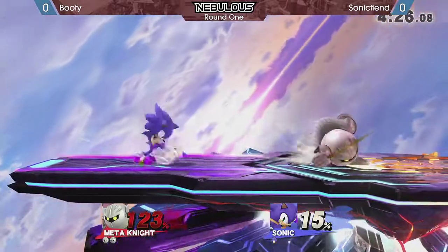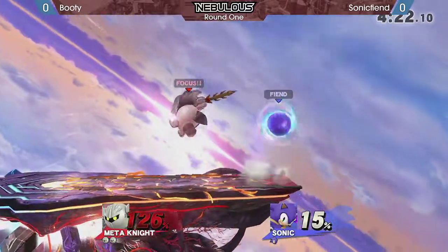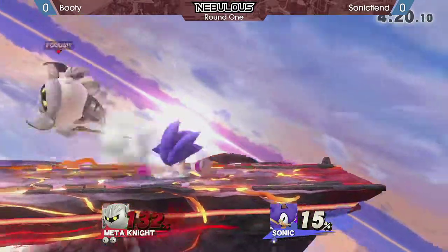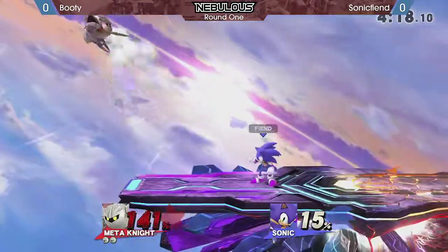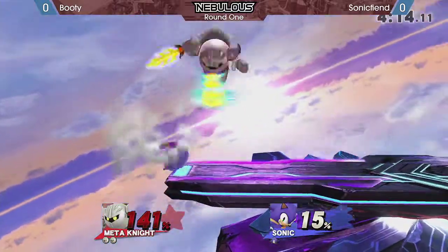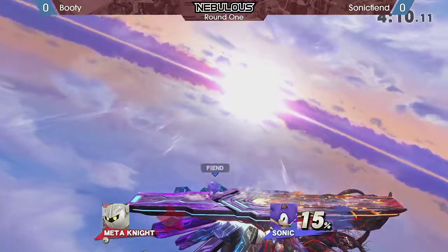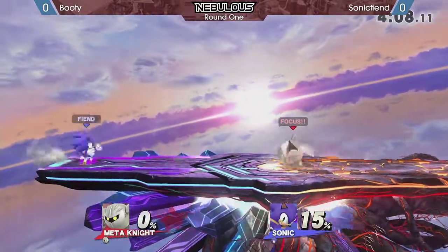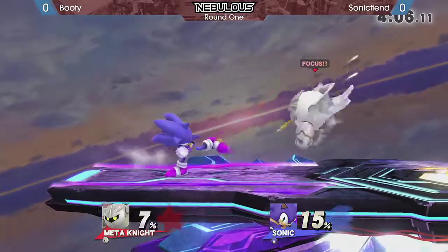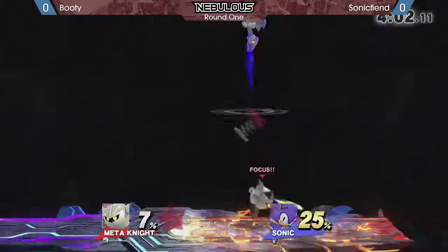That's gonna be hard for Sonic to punish with that forward smash. You can see Booty just walking away — he's giving himself plenty of time to block that spin dash. He had the jab block, but he put too many buttons in there. Nice back air. I think Booty was trying to roll away and got caught before he could pull it off. That was pretty much even. Sonic Fiend was looking like he was struggling a little bit in the beginning.